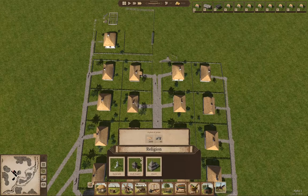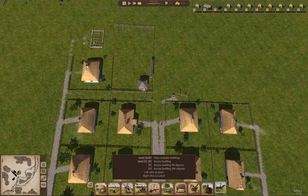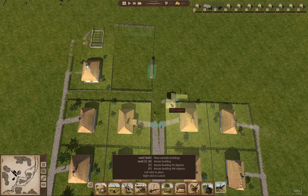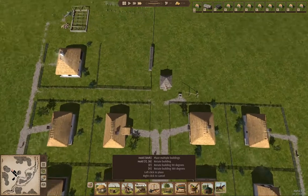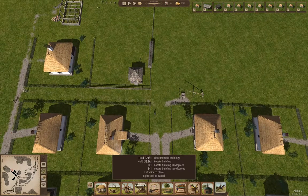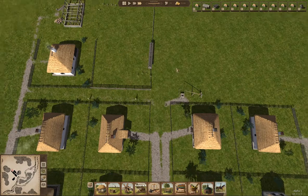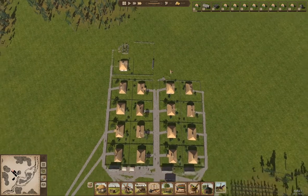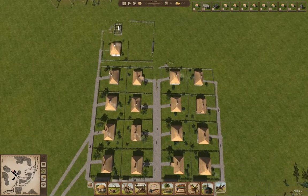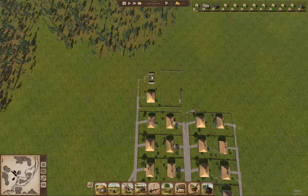Let's also put a chapel. We'll put a chapel here, because we'll need one to get past a hundred citizens, and having one in the graveyard is sensible, I think.